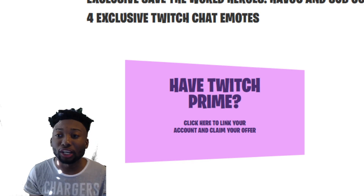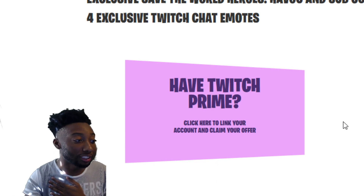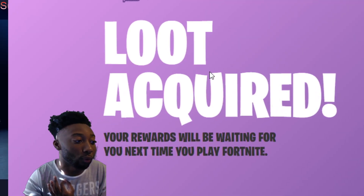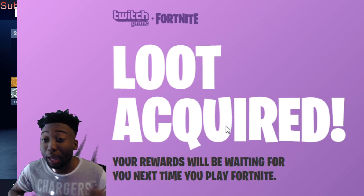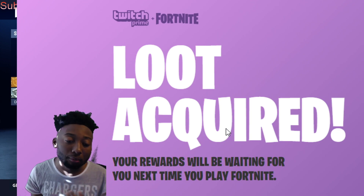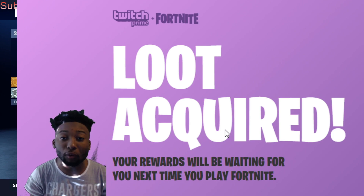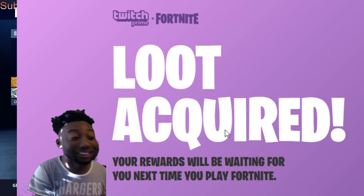First, make sure your PlayStation account and your Twitch Prime account are linked. After you click 'Have Twitch Prime,' it's going to prompt you to link your accounts together. You also want to make sure you have an Epic Games account. If you don't, go to epicgames.com and make a Fortnite account. Make sure you connect that Epic Games account to your PlayStation account, and then connect your Twitch Prime account to your PlayStation account as well.